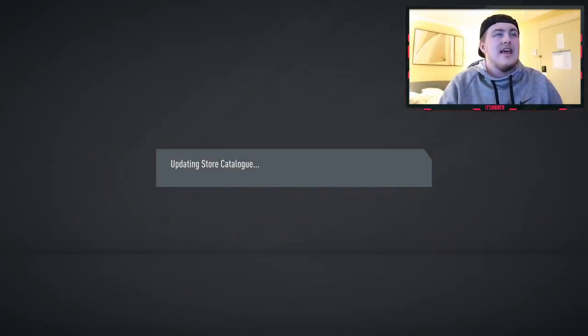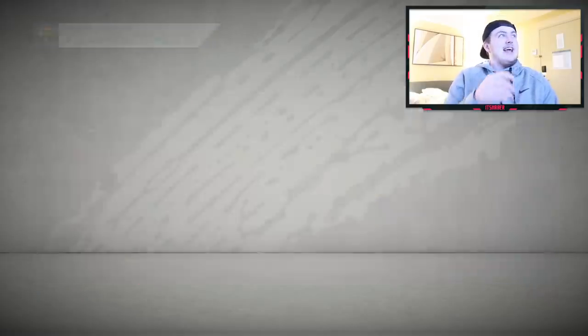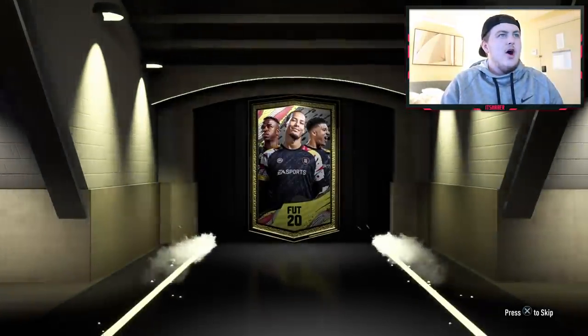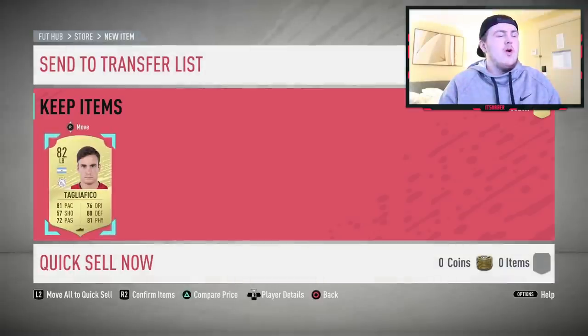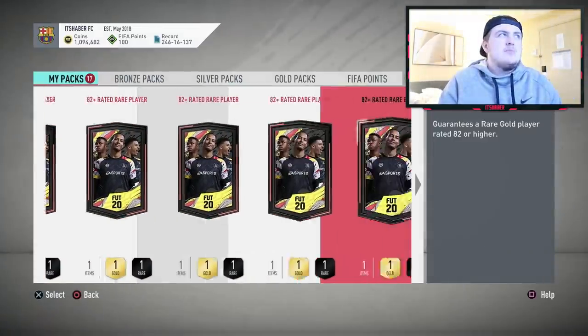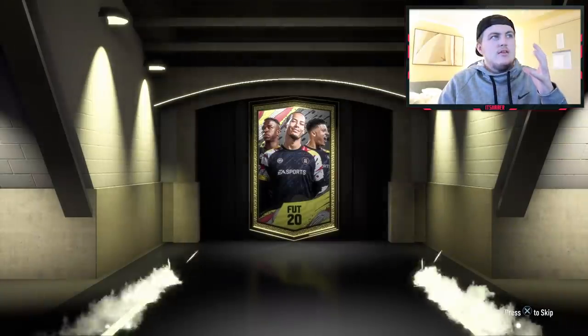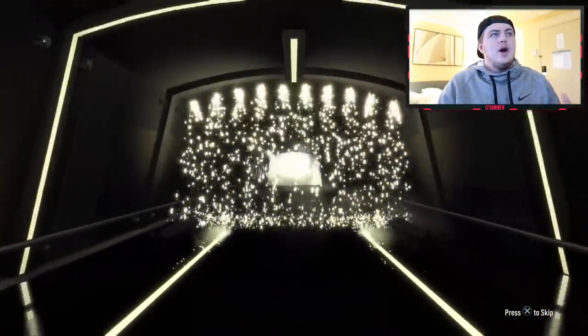That's probably close, actually, with Kevin De Bruyne's normal card a couple of weeks back. What a pack — a fantastic start in the second 82-plus pack. It's about time I got some good pack luck. I've had some absolutely awful pack luck over the last two or three days over Black Friday, Cyber Monday and Super Sunday, which was the worst promo EA have ever done, in my opinion. The repeatable SBCs are cool, but I feel like they're only really dope when there's cool cards in packs to follow suit.